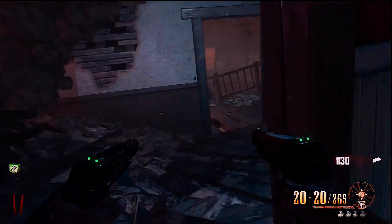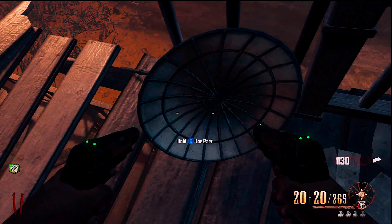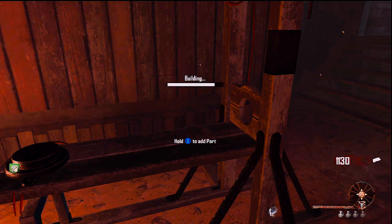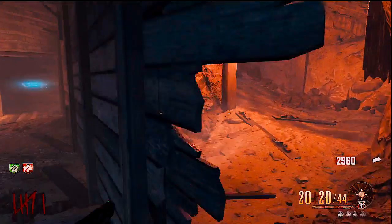The first Richtofen-specific part is really close to the crafting table for Richtofen — it's this satellite dish type thing. You just drop down right here; this is a guillotine right here. You want to go ahead and craft it onto here.